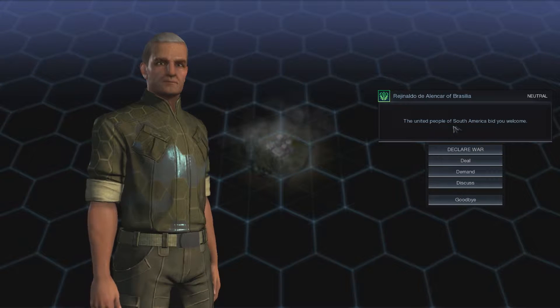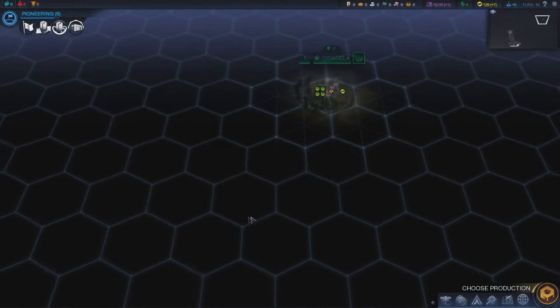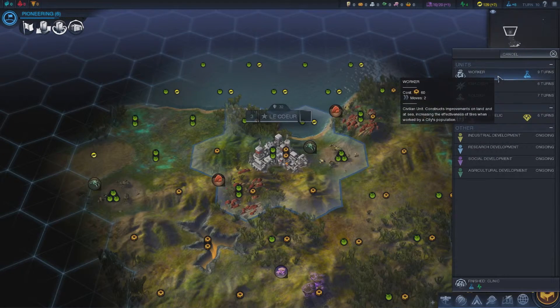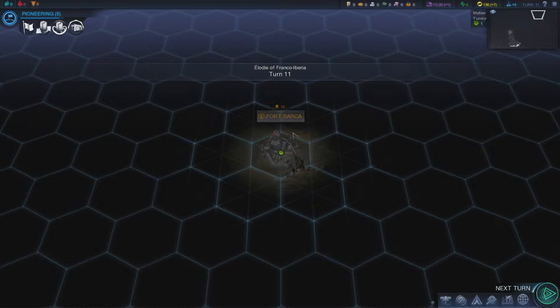The United People of South America have landed and bid us welcome — we can declare war, deal, demand, discuss, or say goodbye. We've also discovered Far Base One, which provides two energy and two science to any city that establishes a trade route with it — only one city per colony can trade with each station at a time. We've got a lot of food, so let's get a worker going.